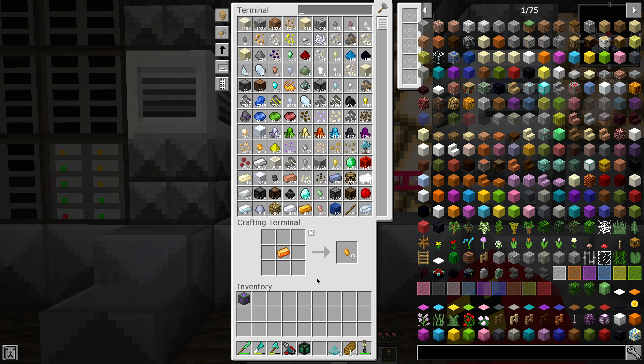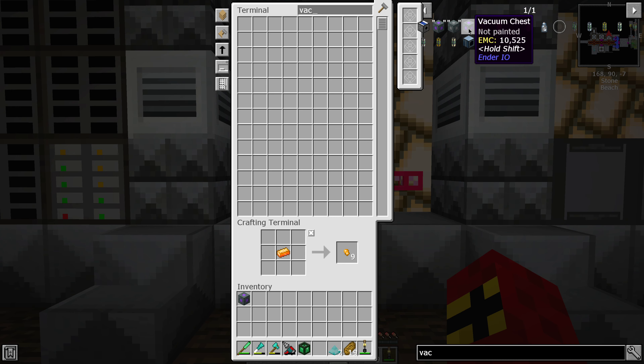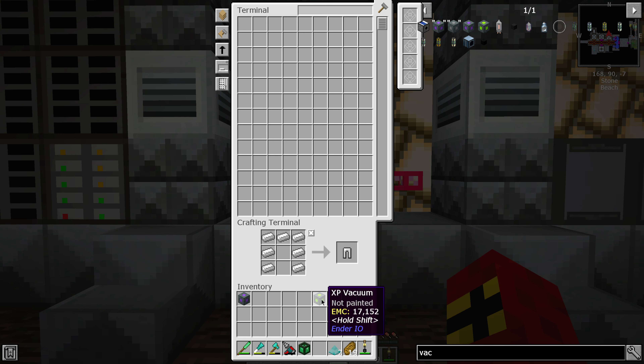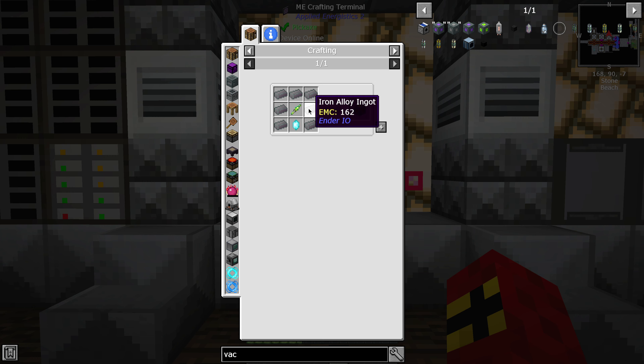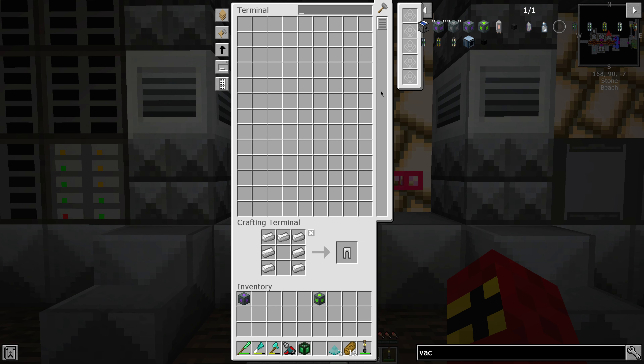So we'll just throw those in there and craft up the vacuum. I always put two C's in vacuum for some reason — it's two U's, isn't it? We need this experience rod right here, and then we need another pulsating iron crystal, so we'll make that up. The thing I love about the ME system is, even though this can be made with iron alloy — which is iron, osmium, and lead — the system just pulls what it needs.